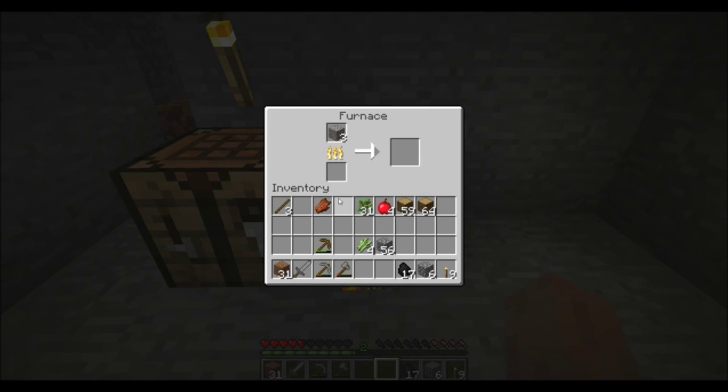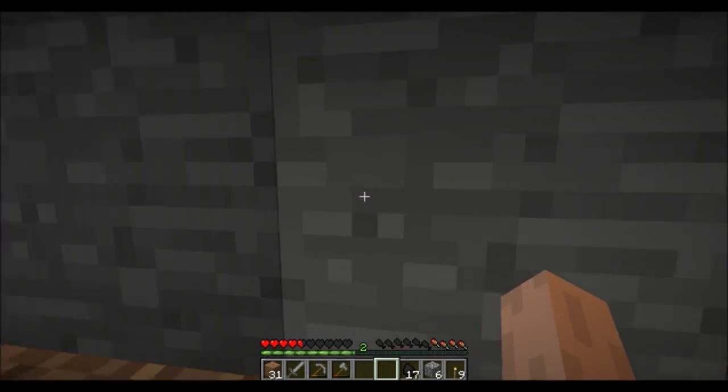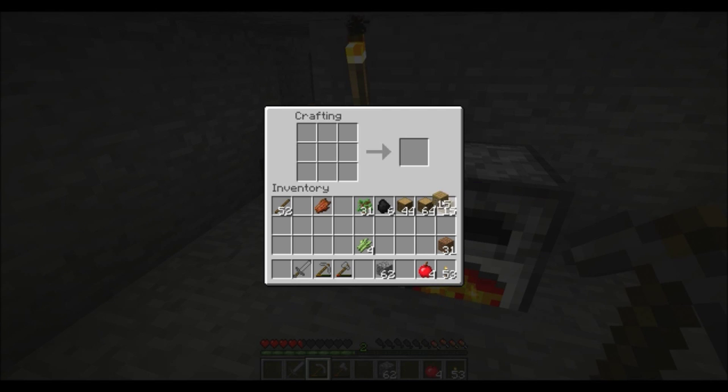We're going to use some of these saplings and cook this iron up so I can have an iron pick. I'm probably going to go ahead and cut this episode here in a few minutes — we may start down in the ground. I need to eat something. Let's make some sticks. I need to make chests.